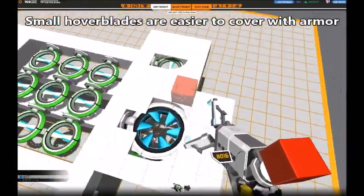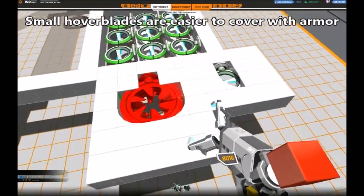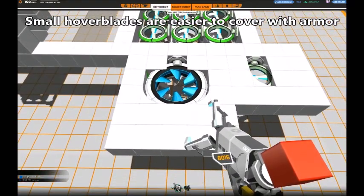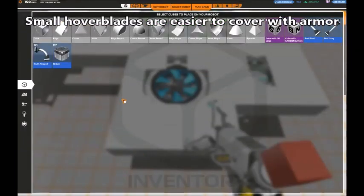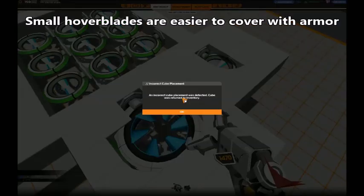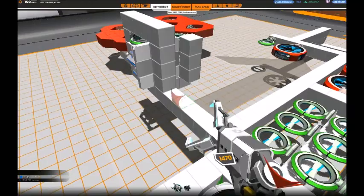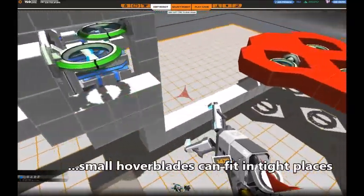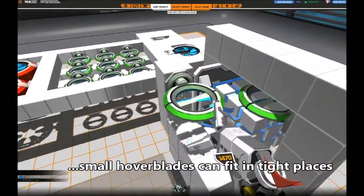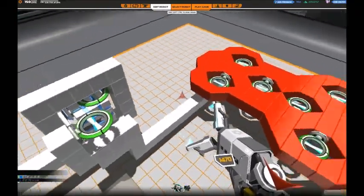You can also fit armor more efficiently around the smaller hoverblades — it's just one single space that is not possible to cover. The big ones have at least 3 spaces in the middle that are impossible to cover, and 2 more that are really hard, though possible to work around. It's actually possible to place curved inners on the sides of the big hoverblades, although you might have to try a couple of times before you succeed. The smaller hoverblades can also be squeezed into places where not much else fits, like practically occupying the same space as the power module.